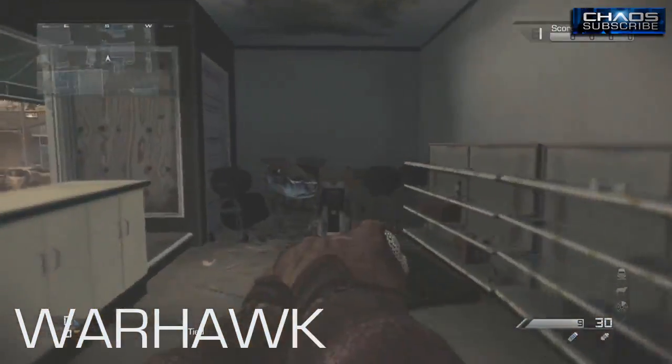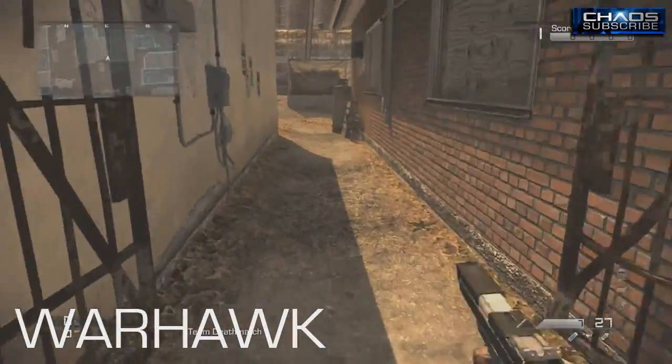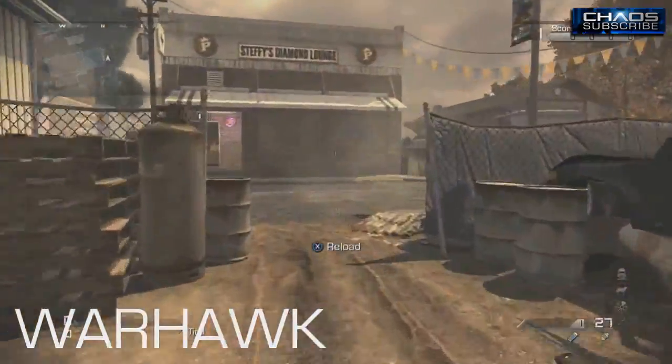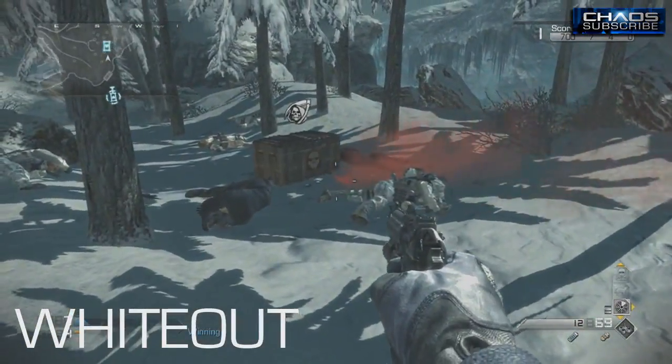We are on Warhawk right now, and this is where I found the secret gnome. There's actually some more, I believe. He's showing you different things you can do — you can knife and shoot and open gates and windows and things of that sort. These are all subtle things that you can do on the map. Not every map has a booby trap, but they all have little things that you can do.